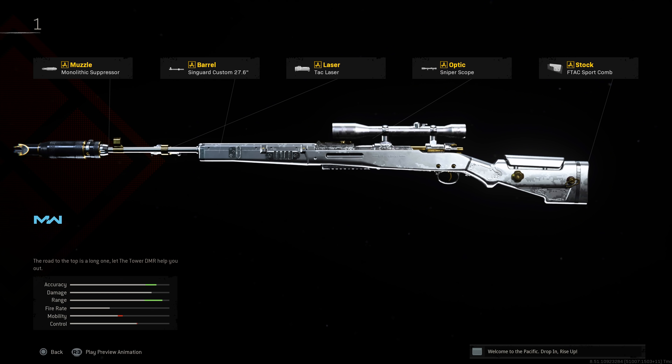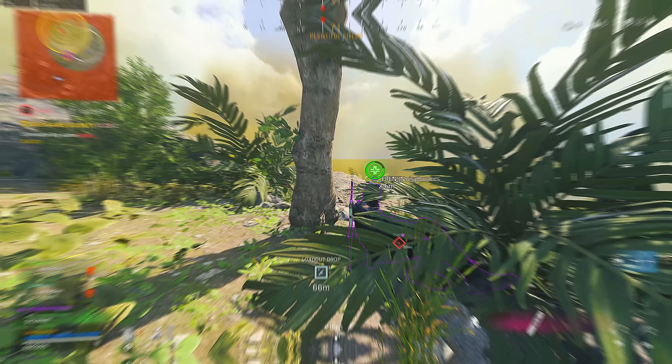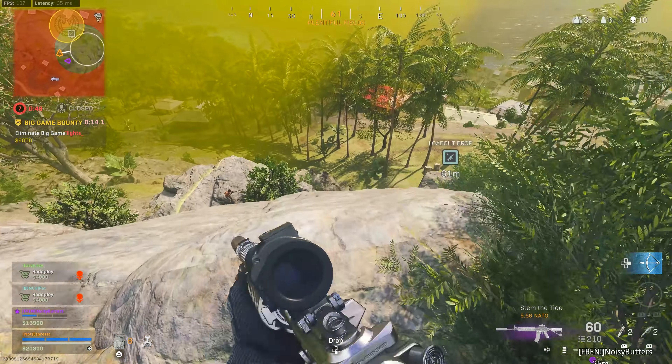The AS VAL plays like an SMG but isn't technically one. You'll see it mostly on Rebirth since it's more viable there with fewer long-range engagements. Statistically it's still one of the fastest-killing weapons in all of Warzone, only bested by the AS-44. The major limitation is the 30-round max magazine. Run the VLK 200mm OSA barrel, 6P30 Skeletal stock, Stippled Grip Tape, Operator Foregrip, and 30-round magazine. It absolutely shreds but is very situational.